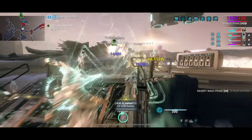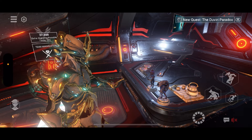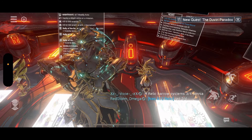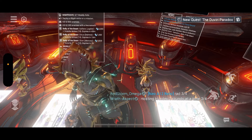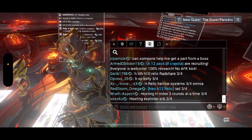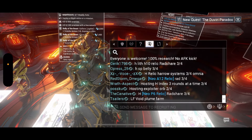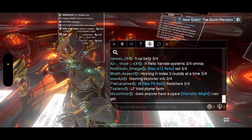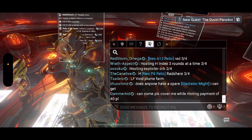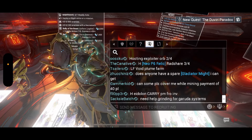The only difference between a prime warframe and the regular version is that the abilities are the same — prime versions just have slightly increased armor or health, plus they look great. If you love a warframe, go for the prime. To recap: get blueprints from the marketplace using in-game credits, farm the parts, build the warframe, and your master rank goes up. Everything does take real-life hours and days to build — it's like the game telling you to go touch some grass. Also note that with cross-save and cross-play you can play with anyone anywhere.